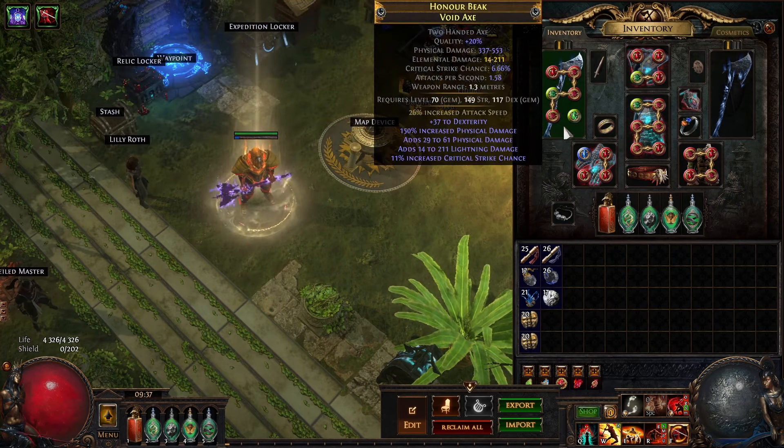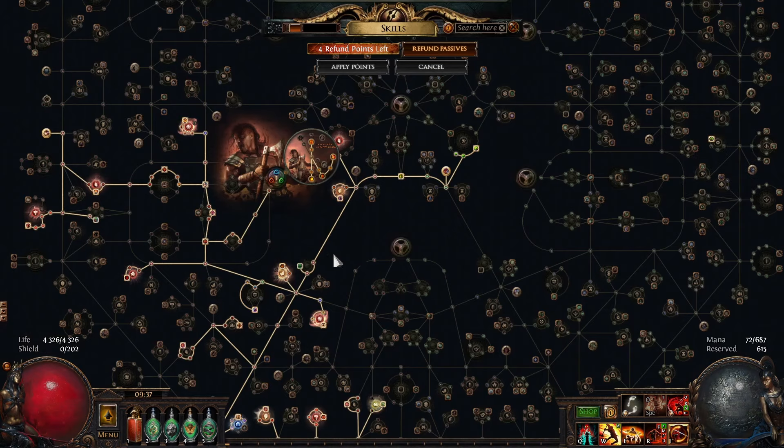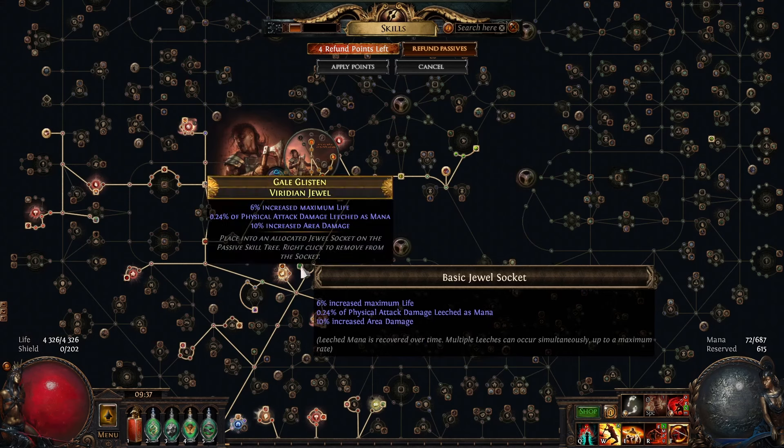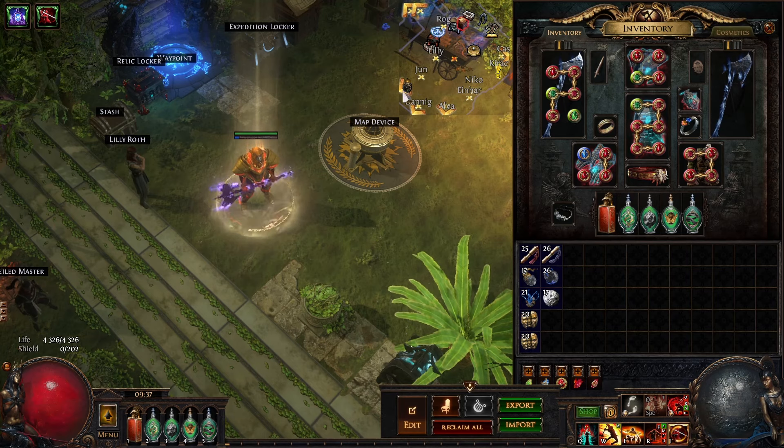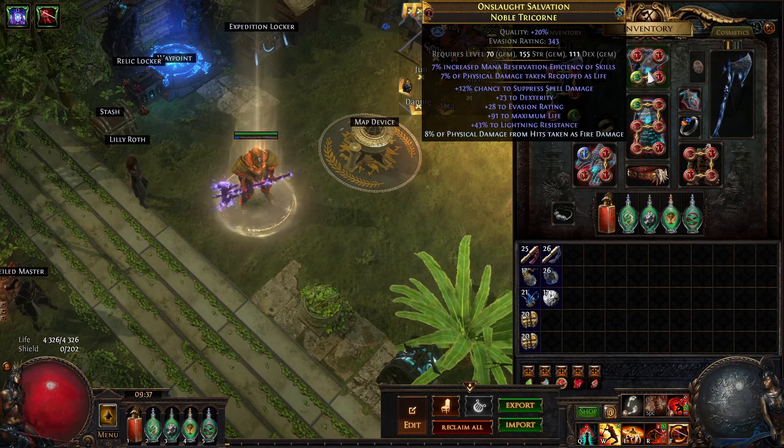The axe looks like this, about 700 pdps. The helm here — the mana reservation makes the mana a bit smoother but you can definitely function without it. Preferably if I didn't have the implicit I would like two ring crafts, but even then you manage because you have some mana leech somewhere. I have it on this jewel right here which costs practically nothing. You want one source of mana leech as well. One reduction craft — total mana minus cost is good — and some reservation is nice if you need it. You can also get it on the mastery if you feel like you're struggling on mana.